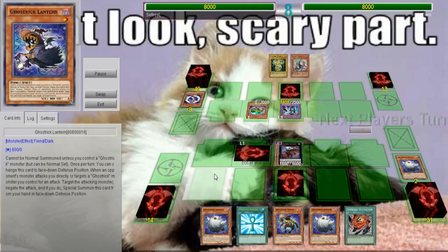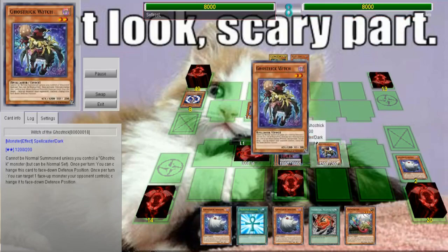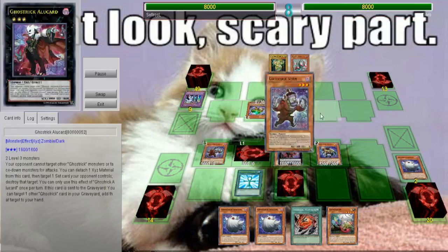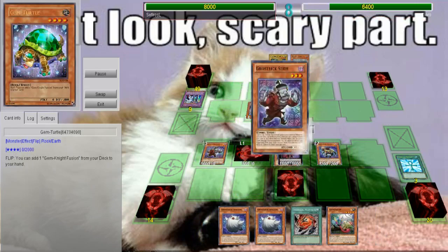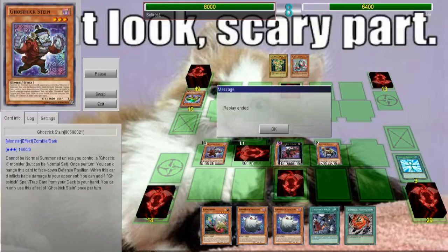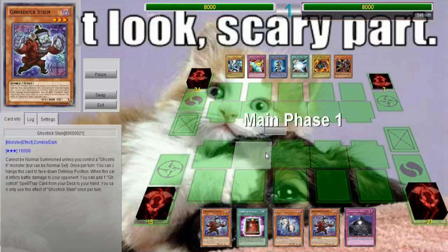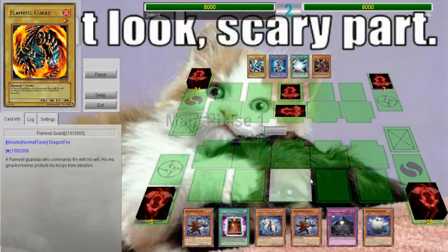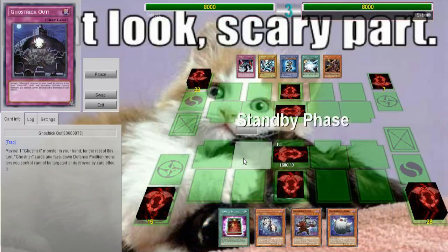The other level 3 is the zombie Ghost Trick Stein, and he has an effect that basically acts like a Fire Fist Bear - if he attacks and successfully deals damage, then you can add a Ghost Trick spell or trap card to your hand. Mostly you'll use Stein to add the field spell to your hand constantly, as well as the rank 3, which we'll get into in a second, to get the spell card back into your hand.